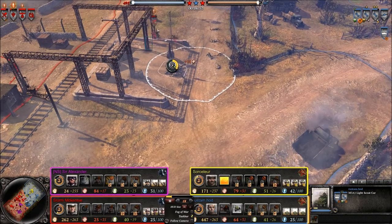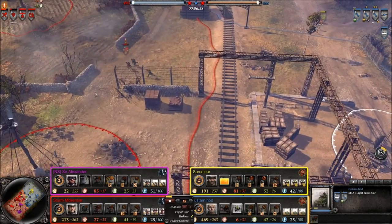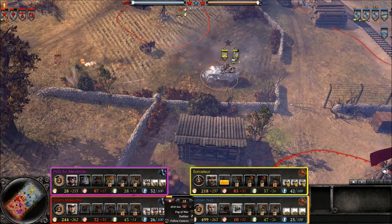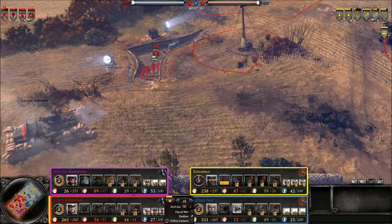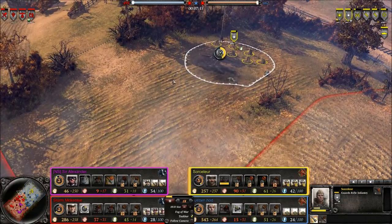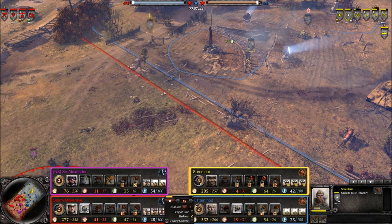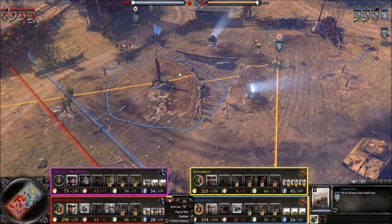There is a scout car raining some havoc down on these Sturm Pioneers — going to have to run out of there, don't want to lose too many of them. Sturm Pioneers are actually pretty expensive to replace — about 40 munitions per individual Sturm Pioneer. But if you use them properly you can get lots of kills and definitely get your money's worth. Panzer Fusiliers over here in the trench in preparation for these Guards Rifle Infantry moving up on them sooner or later. The Russians are totally controlling the right side here.